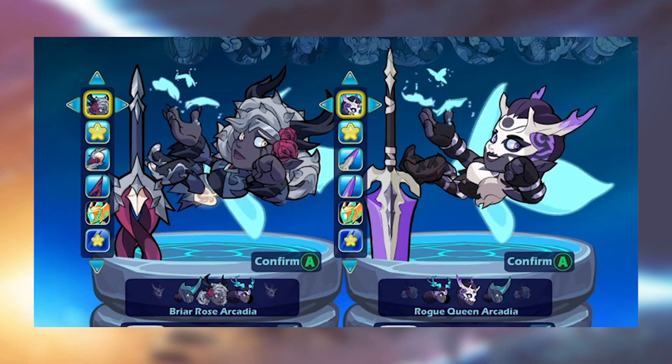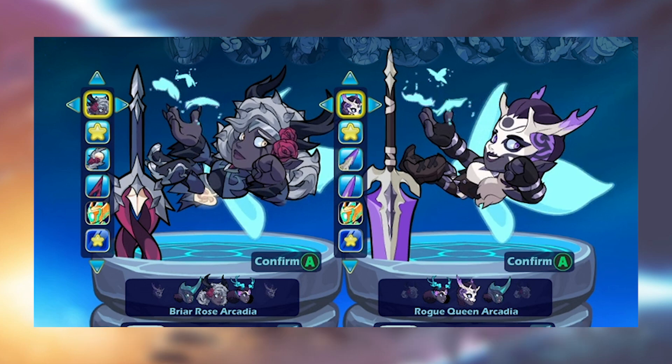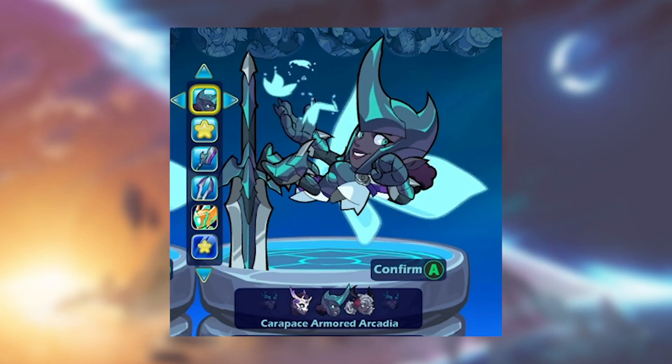First off on the skins, Arcadia is going to release with three skins as most legends do these days. We have Briar Rose Arcadia and Rogue Queen Arcadia, which you can see here. If you want to check out the weapon skins by themselves you can check out the Twitch stream as well — that's where they released all the original stuff. I really like the look of Briar Rose, it kind of reminds me of that Brynn skin. Moving on, we also have a third skin which is Carapace Armoured Arcadia. It relates to her lore — very cool skins.